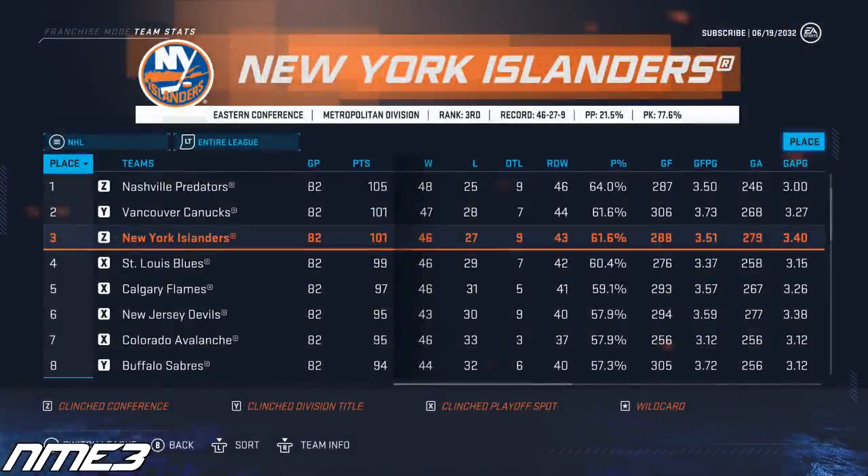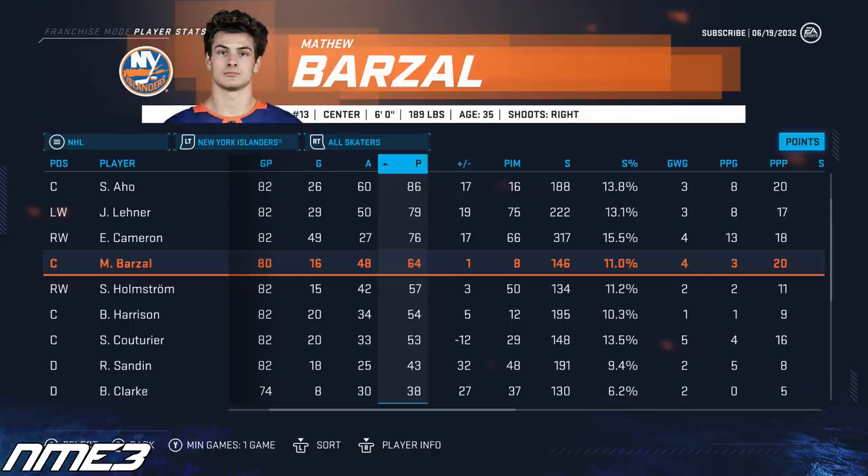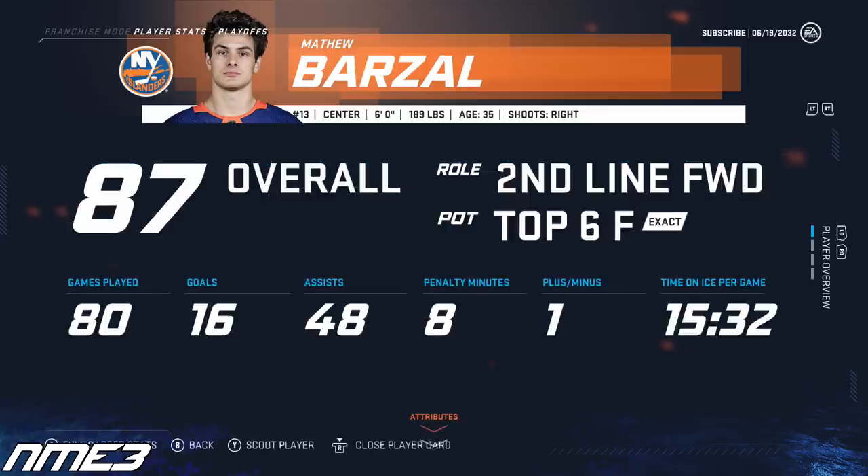Finally the Islanders get things back together and put up a huge regular season finishing 3rd in the NHL, winning the Eastern Conference and the Metro Division. As per usual the playoffs were a disappointment, with the Islanders falling to the Tampa Bay Lightning in the first round in 6 games. Matt Barzal in 80 games scored 16 goals and 48 assists for 64 points, and in the playoffs had 5 assists in 6 games. He decreases again due to age, down to an 87 overall.